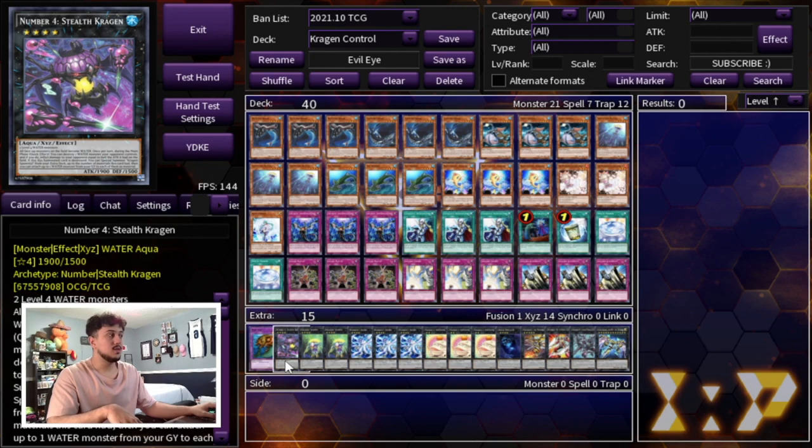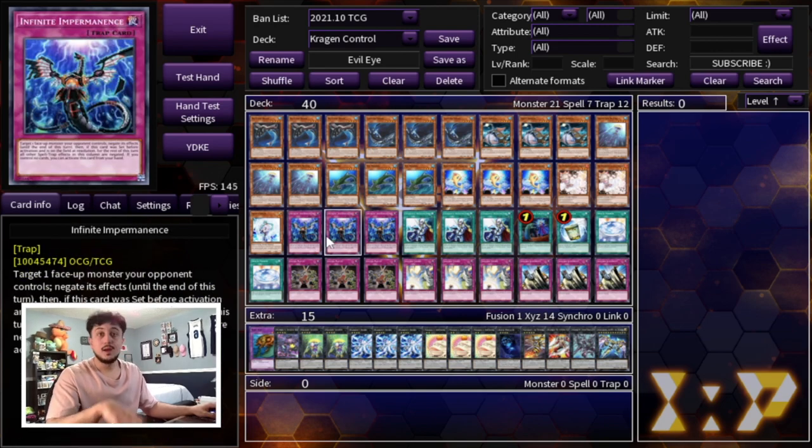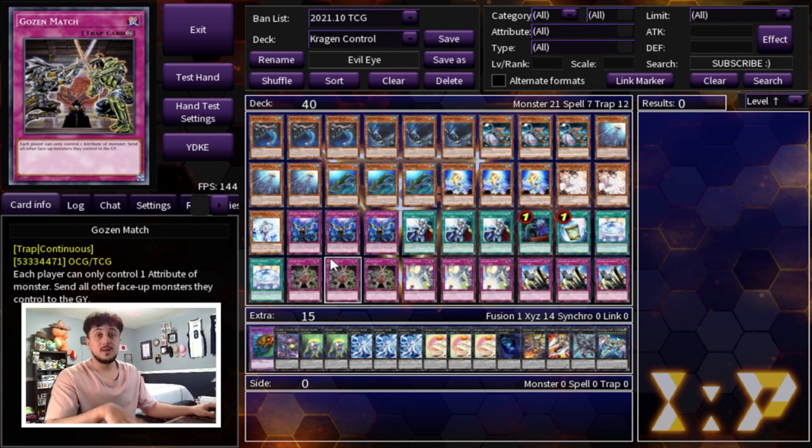That's it for the deck. This deck is really cool — I went in depth on how to play it but it's really important to know that sitting on Stealth Kragen with a Gozen Match and a Strike, or a Gozen Match and a Judgment, or a Gozen Match and an Imperm, you're in such a good spot. That's why this deck is really fun — it's different from your basic generic shark decks, it's a different take but a really cool and fun one. I hope you guys did enjoy. If you guys have any suggestions, opinions, or thoughts let me know in the comments. I know a lot of builds you see online are not maxing out on Cross Out with Called by the Grave, but in this build I really wanted to make it so that when you go to an event you're not going to lose to a single hand trap or a single disruption — that's this deck's biggest weakness and that's what this build aims to fix. If you guys did enjoy make sure to like the video, subscribe to the channel, and with that Spanko signing out, peace.